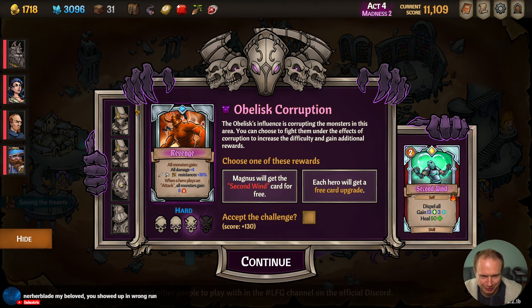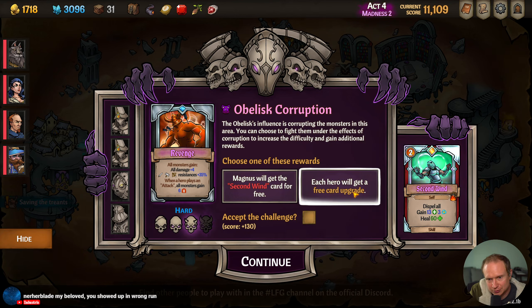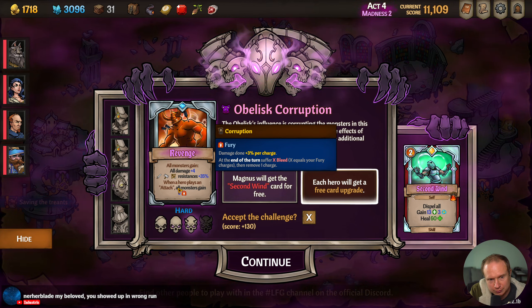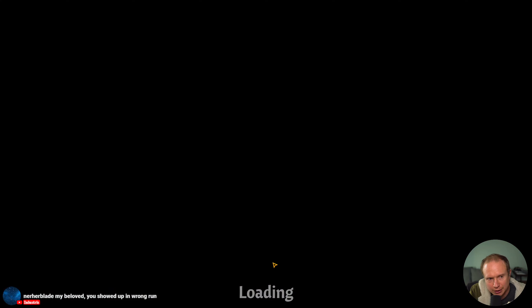Showed up in the wrong run, indeed. Second Wind, Dispel All, or a free card upgrade — I think a free card upgrade is worth it. When a hero plays an attack, all monsters gain Fury. We're just going to try and kill everything quickly — I think it'll be okay.